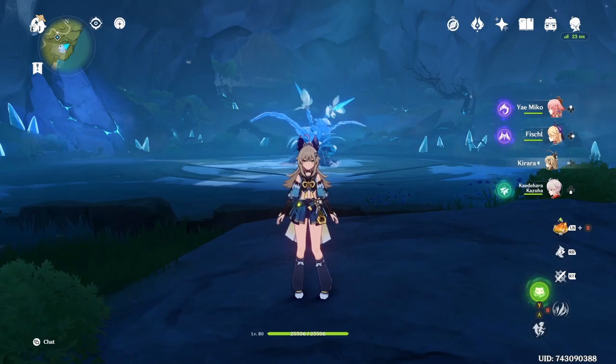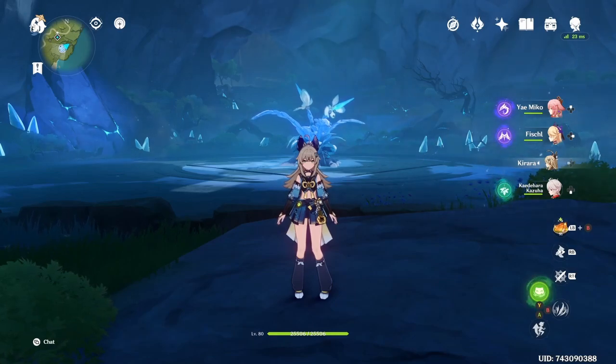Because we want Kirara's shield up for Yoimiya's resistance to interruption, the rotation will be: Kirara EQ, Yoimiya, Fischl, Kazuha, back to Yoimiya.